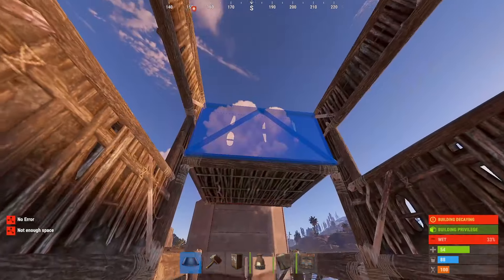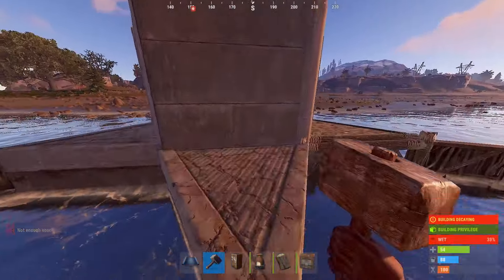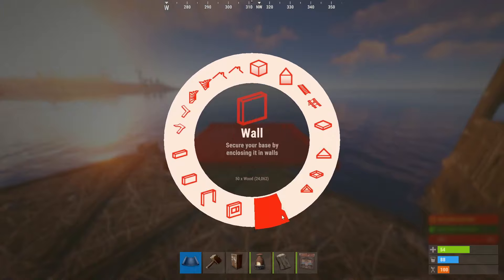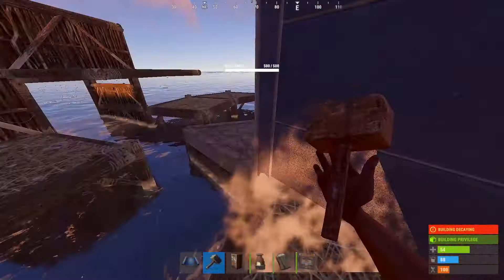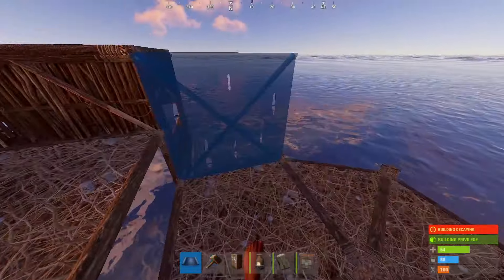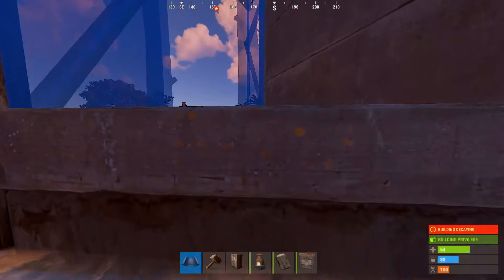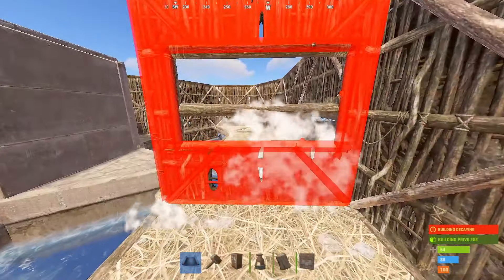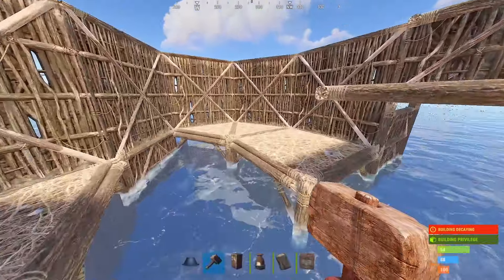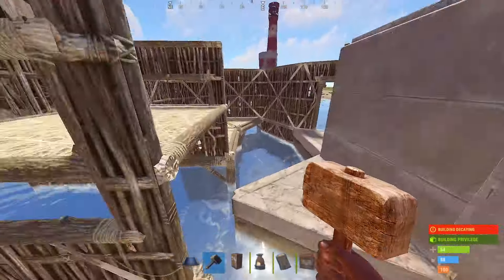Now build the boat garage section. Put another low square here, then do a wall frame for the entrance, half walls above, more half walls, windows for visibility, and then more twig like so. Build the loot shelf and finish off the boat garage area. Next, put up all the walls — the rest is very simple, just walls and ceilings. Over on this side, just put a doorway so you can make your airlock, then add some window frames for your peaks, and two more walls in this corner to protect your loot rooms.